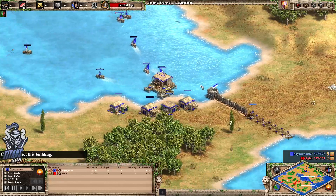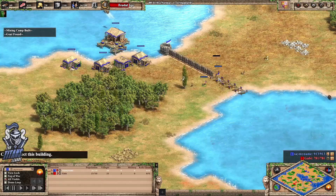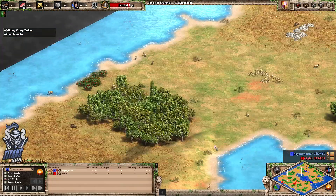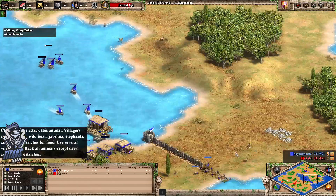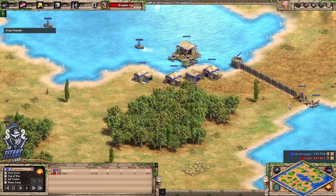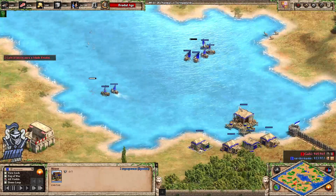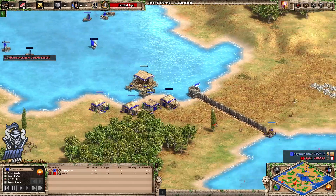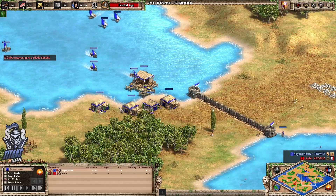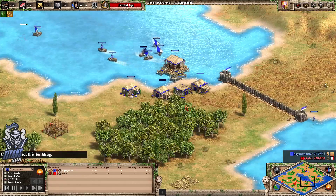Gabi going for the barracks, going to be able to throw down a range or a stables — probably a stables as soon as age 2 hits. Yellow walling off this side, won't be hard to wall off the other side either. This might be the more natural running path because yellow is probably going to want to try and clean up the dock and all the houses eventually. Gabi's going to want to clean that up too — yellow has a bit of a commitment there, a lot of wood up for grabs.